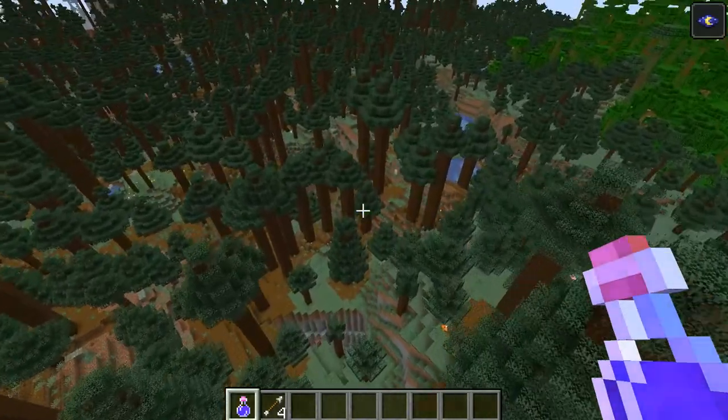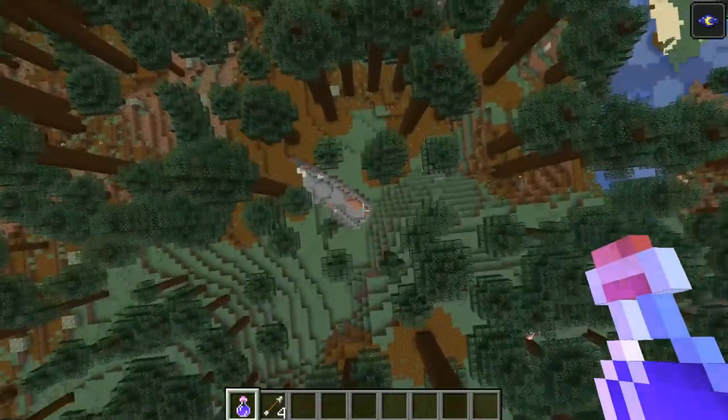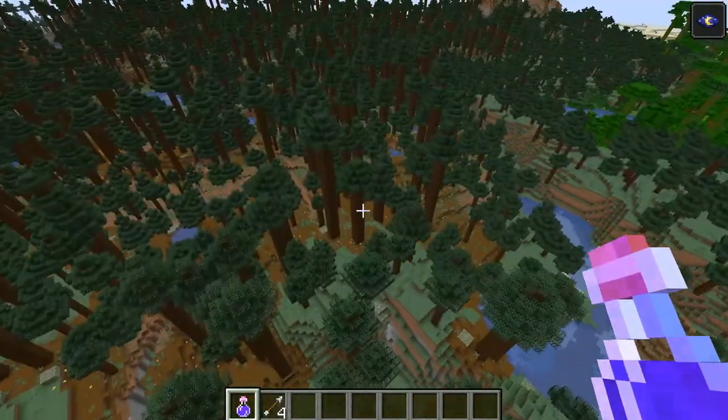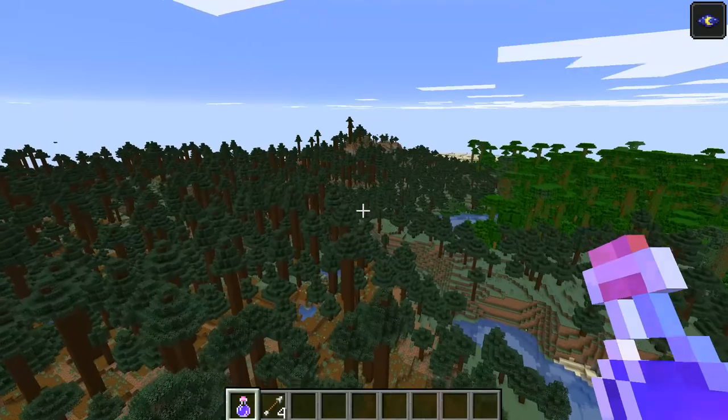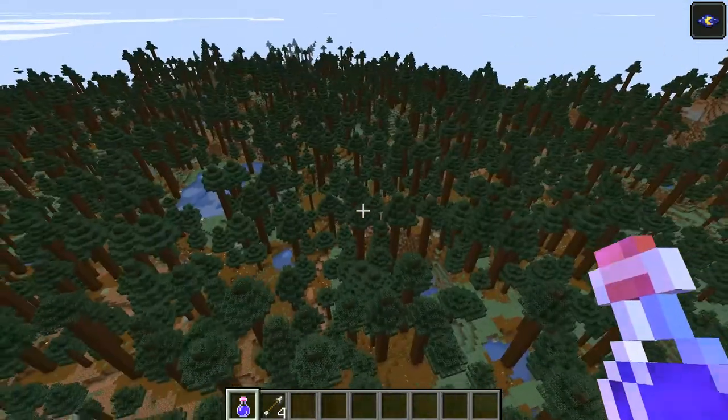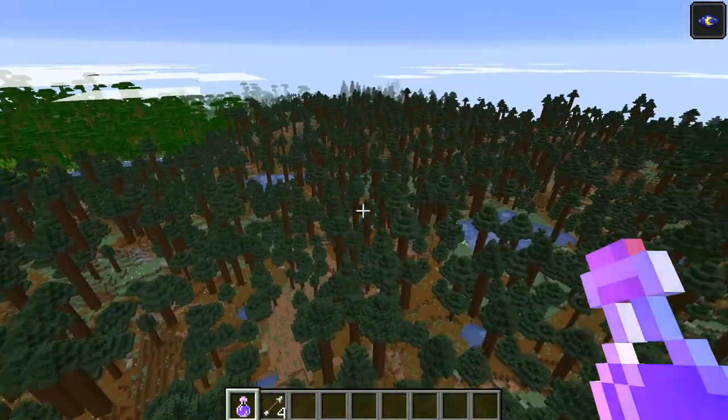Personally I like the trees in the taiga biome — the trees look pretty cool. Also there's a ravine there, I just noticed that. And there's another one there. So there's two ravines in this taiga biome, though it's pretty massive — it looks like it goes on for miles.